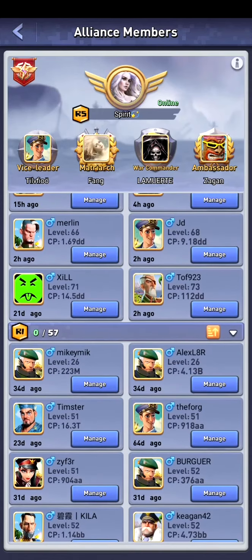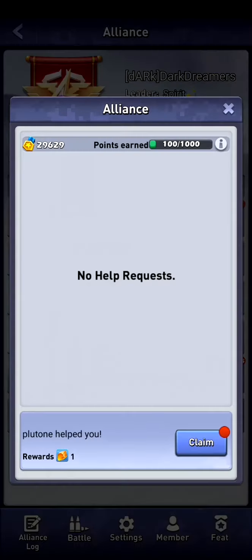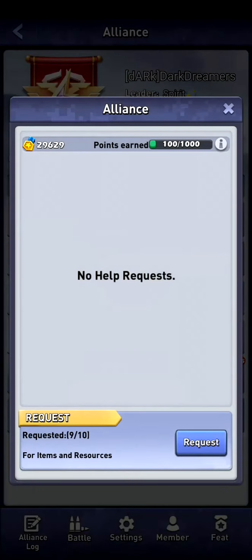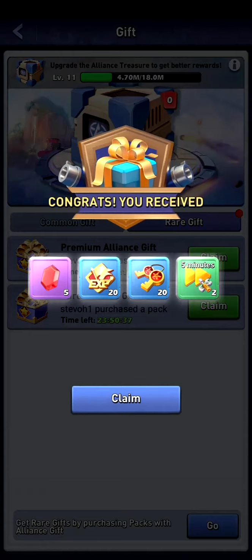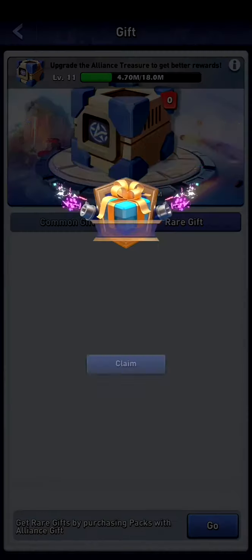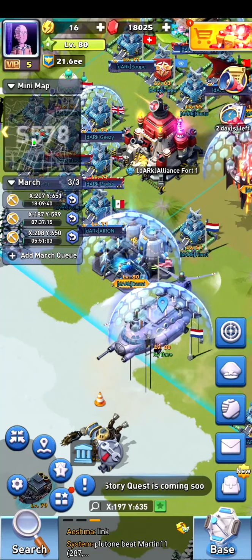When you're unsatisfied with your alliance, the first thing you want to do is claim your help — otherwise that would be gone — and claim all alliance gifts and rare gifts. Because if you leave an alliance without claiming these, it would be a shame to miss them.